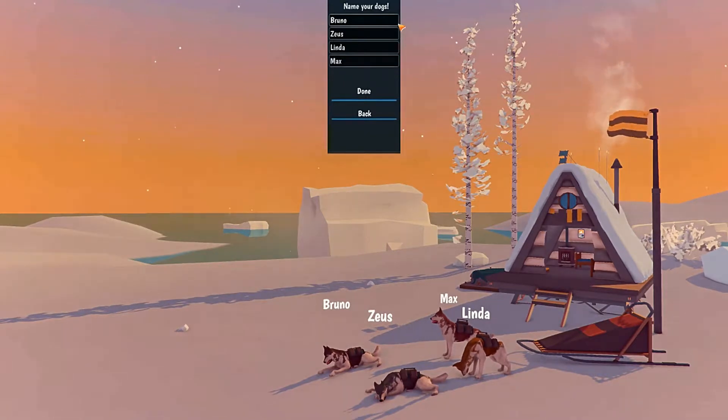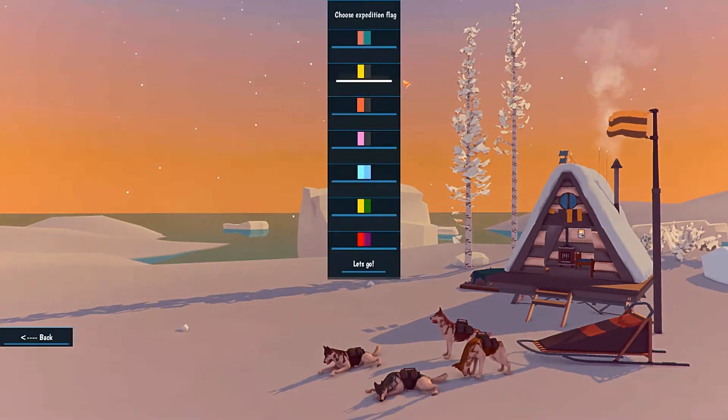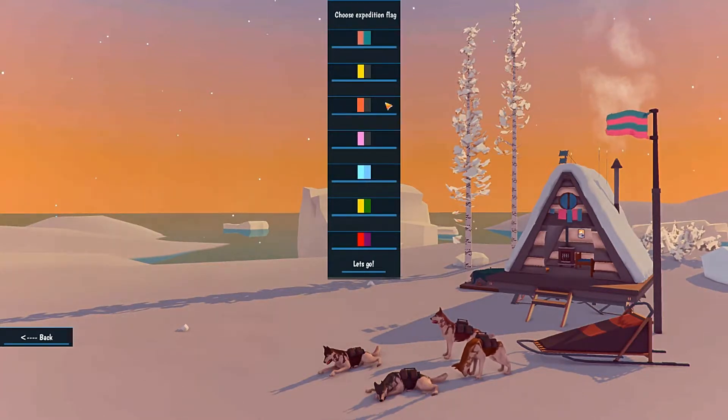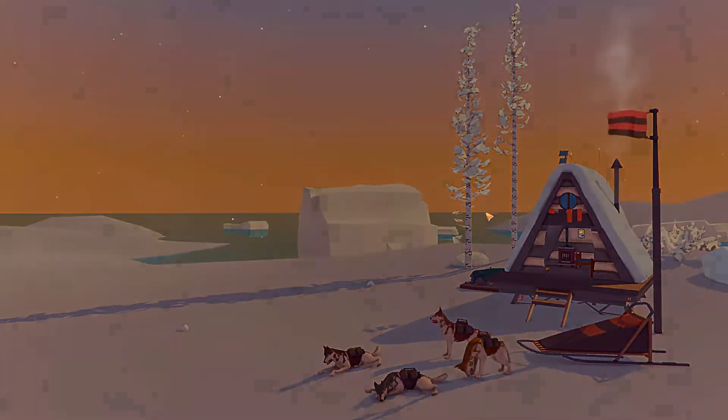Oh, you get to name your dogs! We've got Bruno, Zeus, Linda, and Max. Yeah, I think that's a good mix — let's go with the defaults. Okay, specialty — this will help you prioritize what kind of data to collect. You'll collect more data from skin samples and camera traps as a biologist, more from weather monitors as a meteorologist, and more from ice drills as a geologist. I'm going to go with biologist because I like the idea of setting up camera traps. Orange and black — let's go.